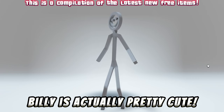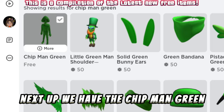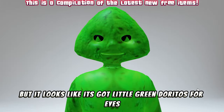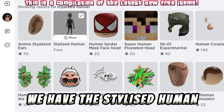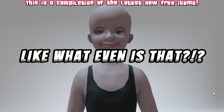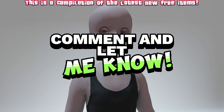Next up we have Billy — Billy is actually pretty cute, I love the animated face on this one. Next up we have the Chip Man Green — I don't even know what this is meant to be, but it looks like it's got little green Doritos for eyes! Last but not least we have the Stylized Human — it would look so much better if it actually had eyes. Will you be using any of these new avatars? Comment and let me know.